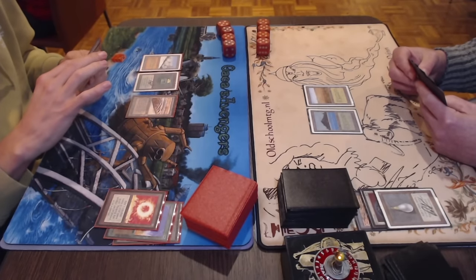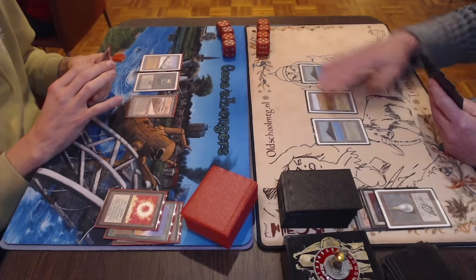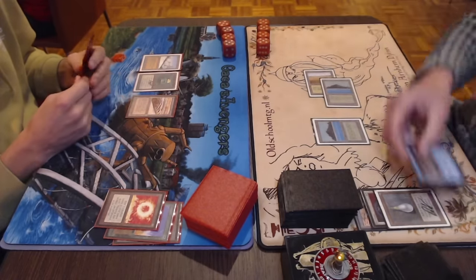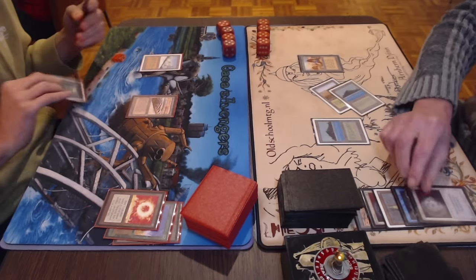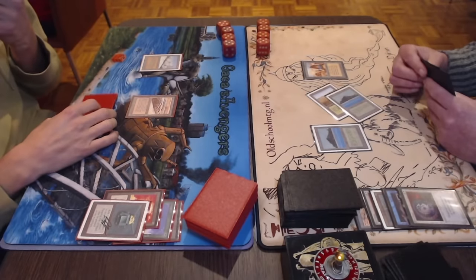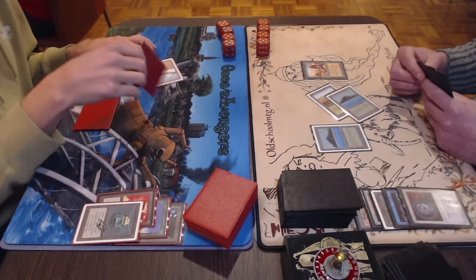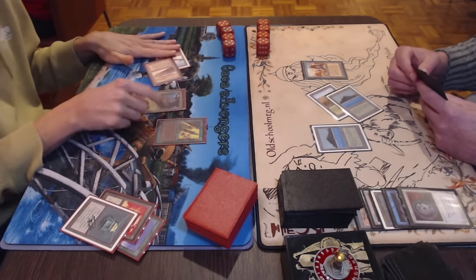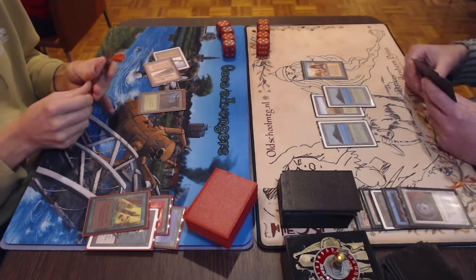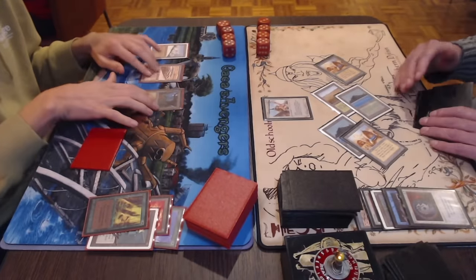There's a Mox Emerald and a Strip Mine — Bjorn kind of counting on it but Peter decides not to strip and passes. Peter is missing a land with a Lightning Bolt in hand — tough. Bjorn plays a Time Walk, drawing another card. Then a Disenchant really taking care of Peter's mana base. This is bad news for Peter — not a single blue source and only two lands, one of them a Strip Mine. Peter taps two for Regrowth, getting back the Forest. Bjorn taps five — there's Serra Angel hitting the board. This is a problem for Peter. Peter taps two for Argothian Pixies passing the turn.